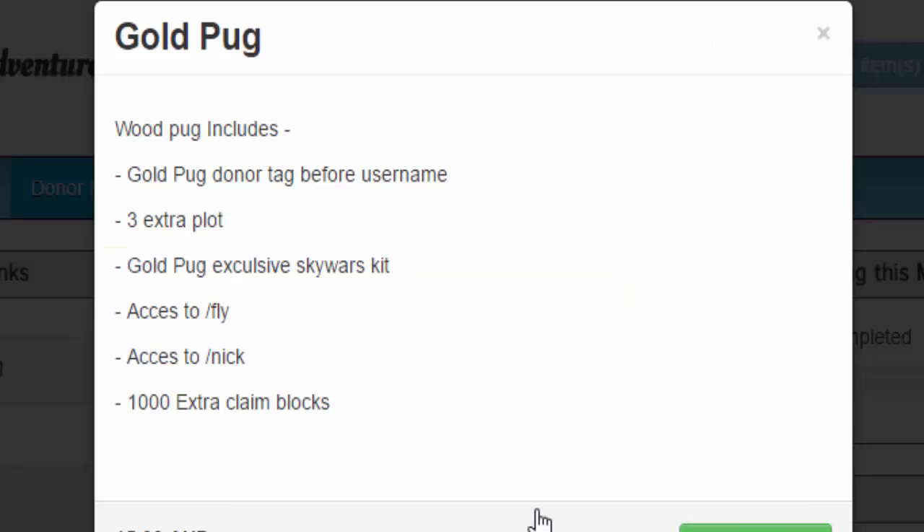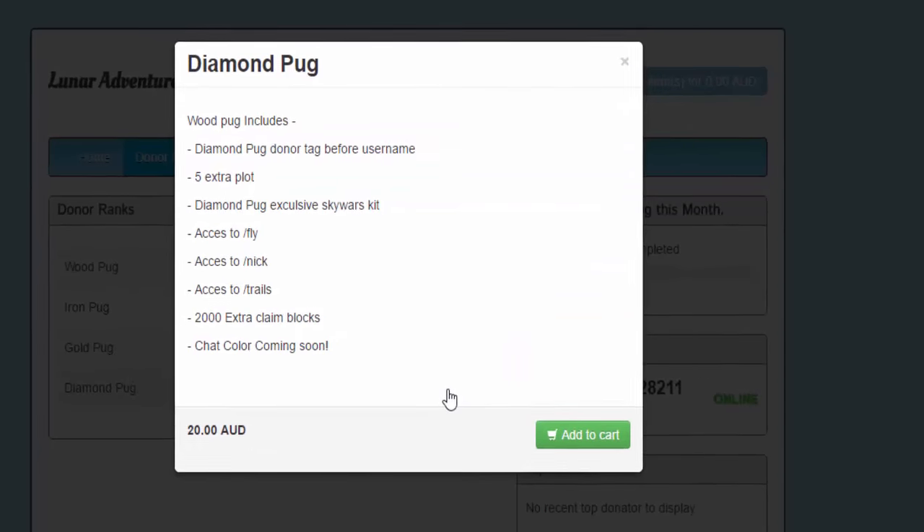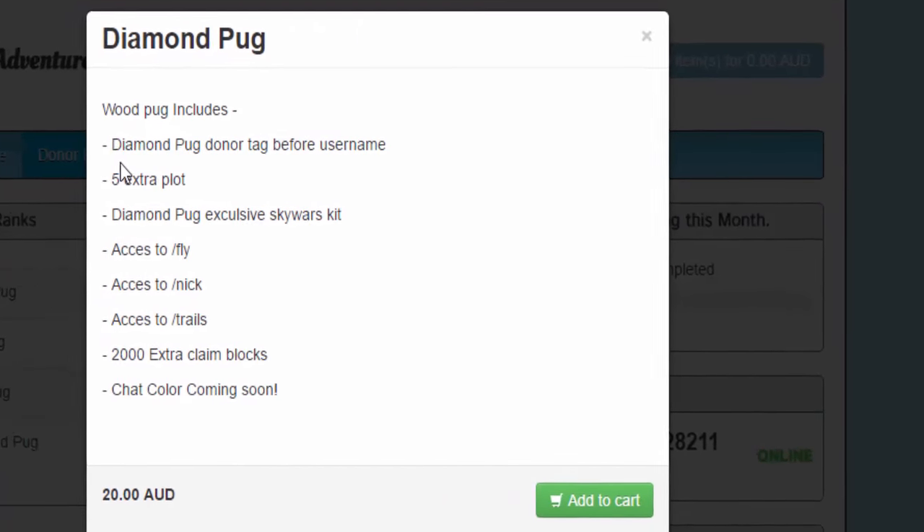Then Gold Pug will have the name tag in game, three extra plots, Skywars exclusive kit, access to fly, access to Nick, and 1000 extra claim blocks.